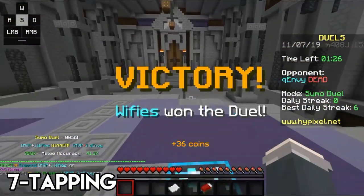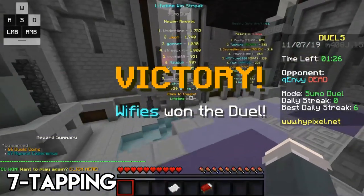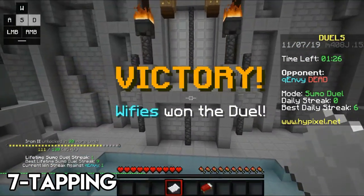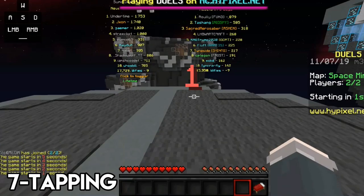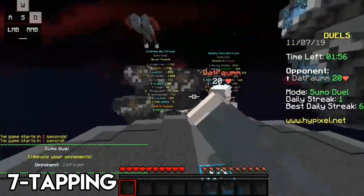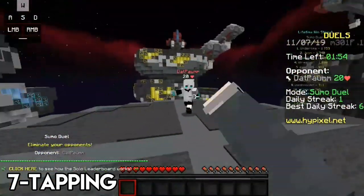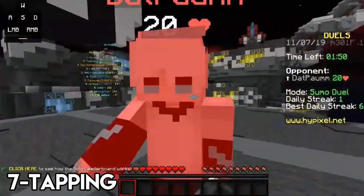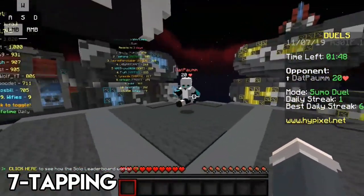That is seven tapping in a nutshell: spam strafing combined with W tapping. It does require more precision and practice, and knowing when to W tap overall. If you still haven't watched the W tapping video, go to the i-card in the top right — it's important to know how to W tap because then you also know how to counter it.